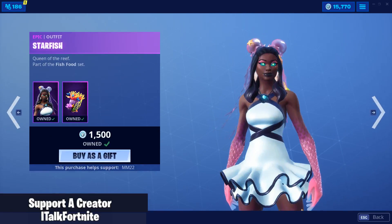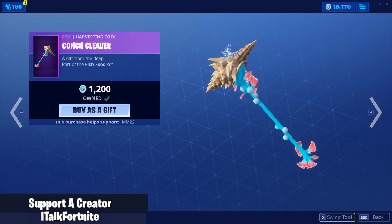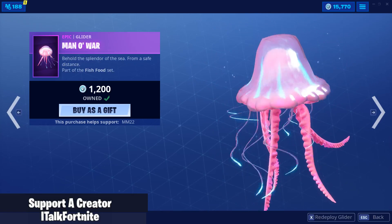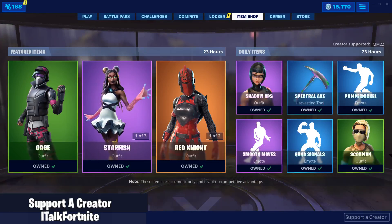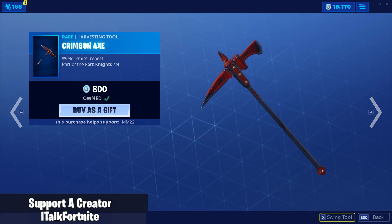He looks cool. Starfish is still here with the anemone back bling — hopefully I'm pronouncing that correctly. Conch cleaver and the Mandel War glider. Really cool glider actually, I've been using it. It's actually pretty cool. Red Knight with the red shield and crimson axe.